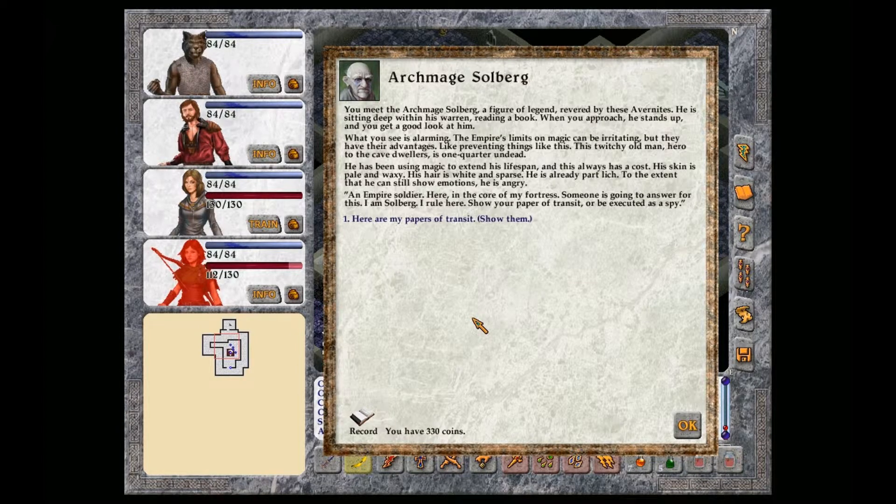You meet the archmage Solberg, a figure of legend, revered by these Avernites. He is sitting deep within his warren, reading a book. When you approach, he stands up and you get a good look at him. What you see is alarming. This twitchy old man, hero to the cave dwellers, is one quarter undead. He has been using magic to extend his lifespan, and this always has a cost. His skin is pale and waxy, his hair is white and sparse. He is already part lich. To the extent that he can still show emotions, he is angry. An Empire soldier, here in the core of my fortress.